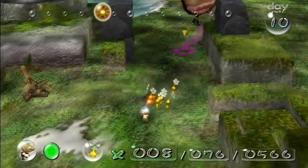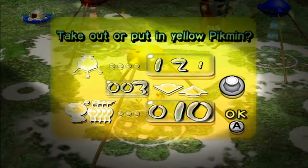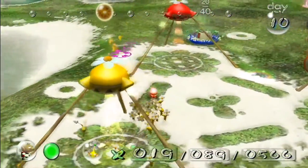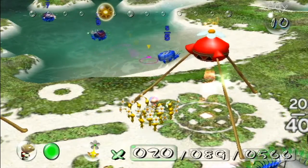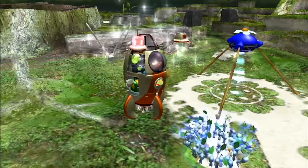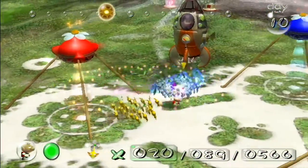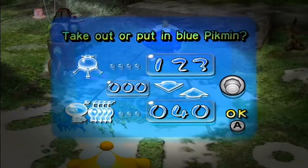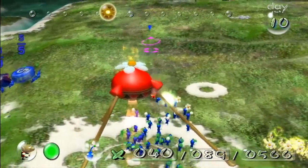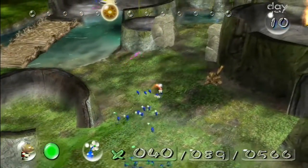I'm gonna use that Bomb Rock on that Bullbear to get rid of it, and get a few more Yellows out — let's have 15 on us, actually. I think I'll get five more just in case. Then I want to get Reds out because we'll need them for something coming up. There's some multitasking I could do — we actually didn't get all those walls down on the other side either, and there's also a ship part over there we didn't get.